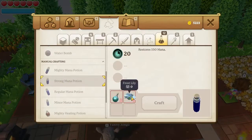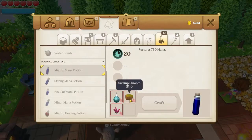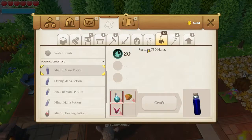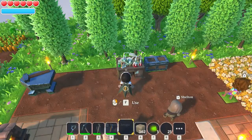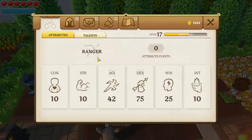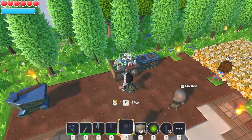Strong mana potions — well, I've not got frost lilies yet, and water. Then the mighty mana potion — funnily enough, I have a load of blazing chillies and I have sponsrooms, so I can actually make these mighty mana potions. I don't even know if I've got enough mana to actually need them yet. So I've got 500 — I've only got 570 mana total, so there we go.